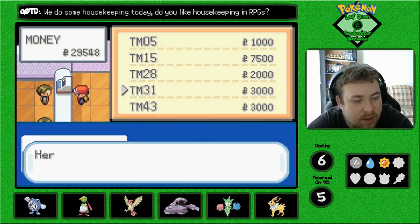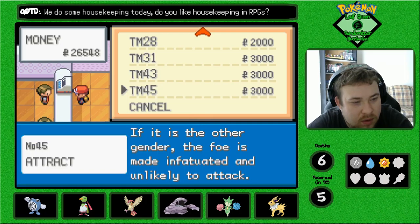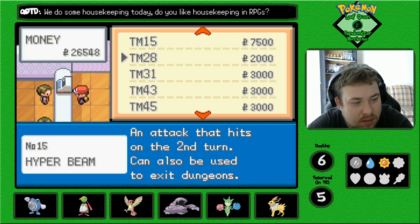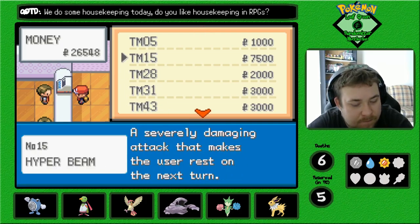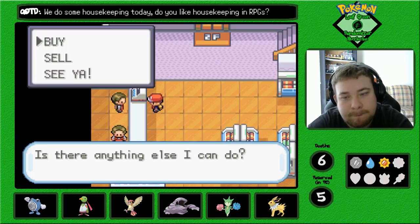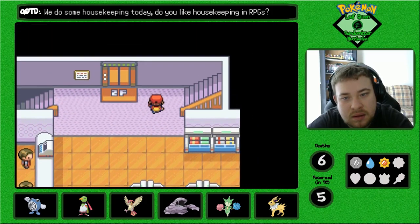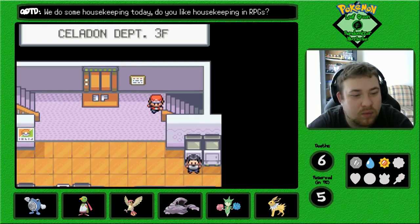We'll get Brick Break. Secret Power, Attract. Dig we have. Hyper Beam and Roar. Brick Break was the only one I wanted.